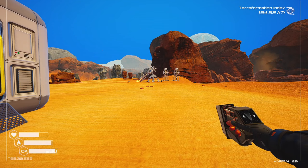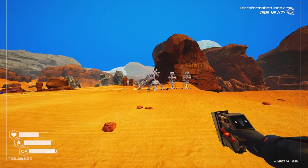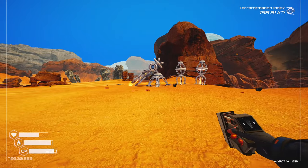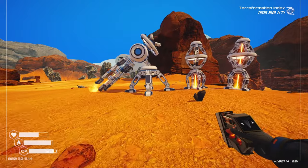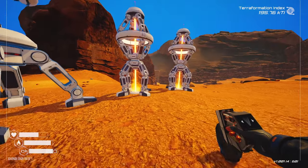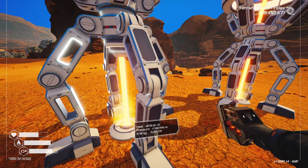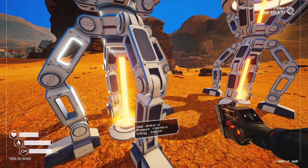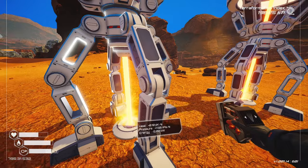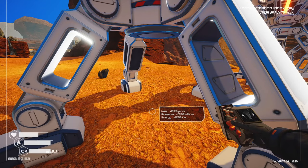Heat's going to be an issue until we do some work. But let's take a look at this guy — this was the big increase in pressure. It's also giving us some heat. And it's so much more efficient than these guys. This one over here in terms of pressure is giving us 1.5 but costing 5 kilowatts, whereas this guy is giving us 17 and only costing 8.5.